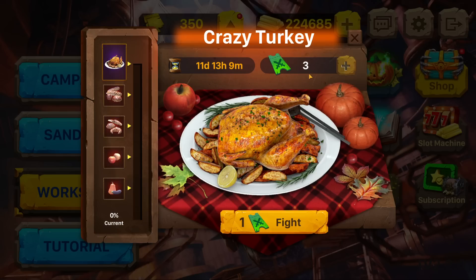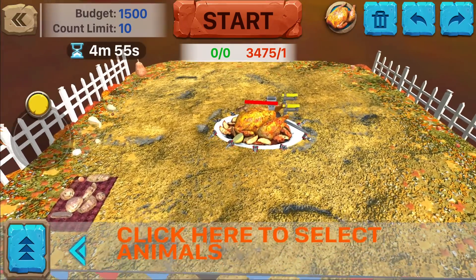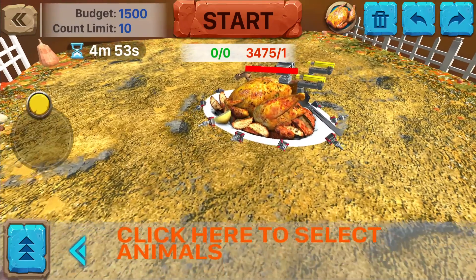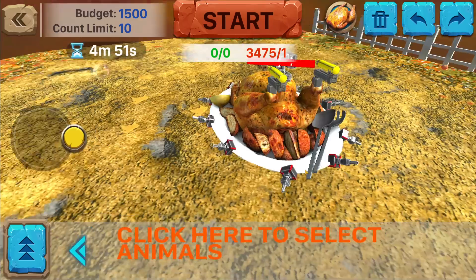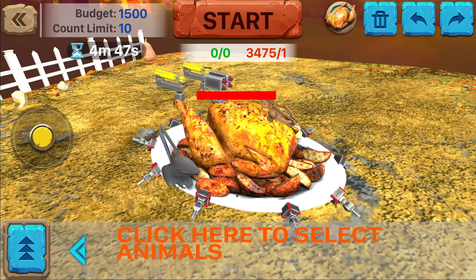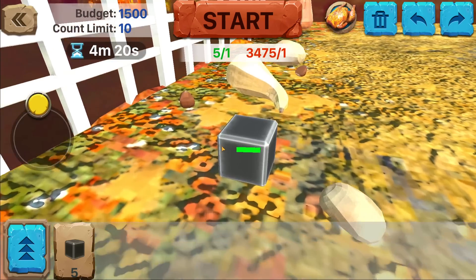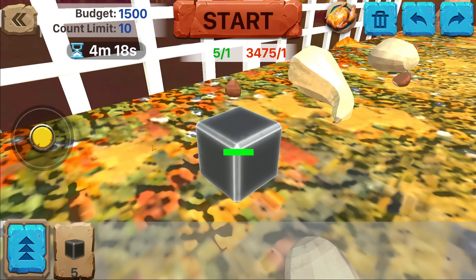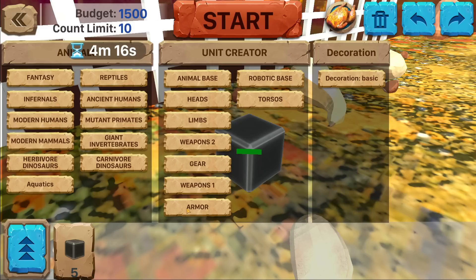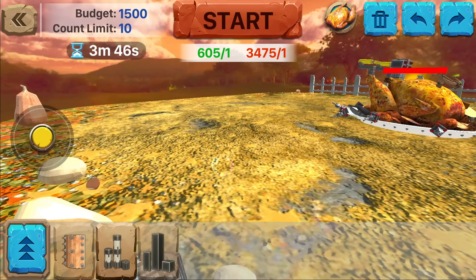Before we do our epic battle, we need to go fight the turkey boss. Here it is - it's a plate of turkey covered with flamethrowers, mini guns, and rockets. How in the world are we supposed to beat this thing? I think we use the method of protecting and armoring up a little tiny box, so we need some armor first. As long as we stay back away from those flamethrowers, I think we'll be okay.